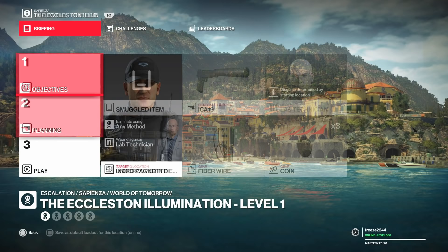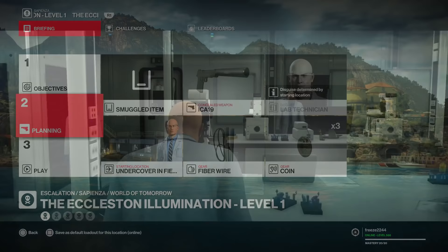So the first level we have to take out this guy with the lab technician disguise, and we're going to start undercover in the underground lab.